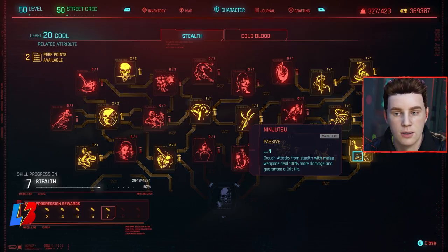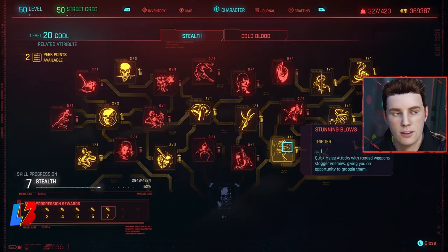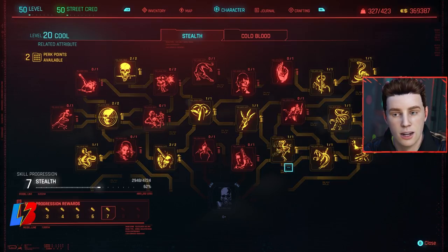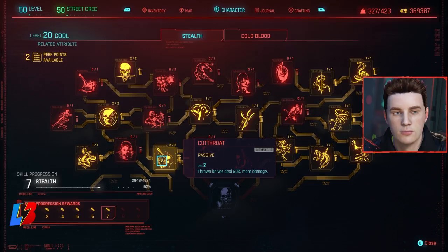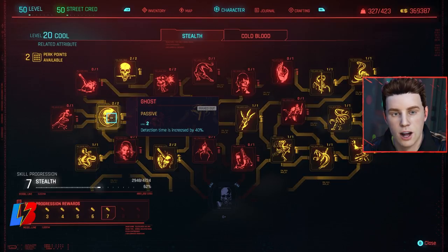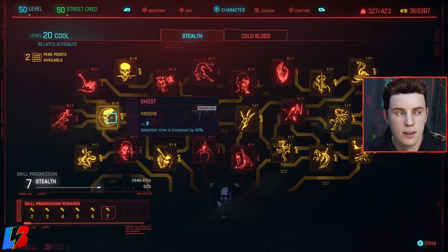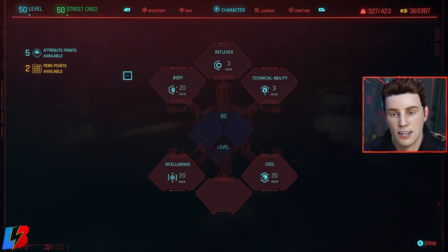We're going with Ninjutsu — crouch attacks from stealth with melee weapons deal 100% more damage. Not required if you're not using melee, but I recommend it. Restorative Shadows increases health regen by 25% while in stealth. Stunning Blow for quick melee attacks. Cutthroat — throwing knives deal 60% more damage. Neurotoxin — damage from poison is doubled. Ghost — detection time increased by 40%. And From the Shadows — upon entering combat, critical chance increased by 50% for seven seconds.